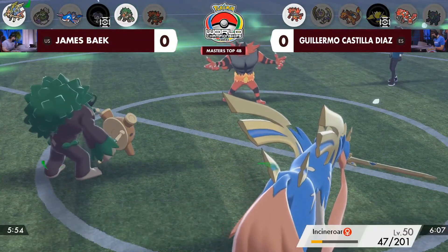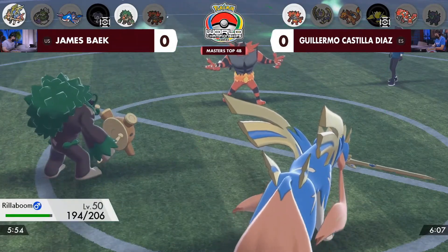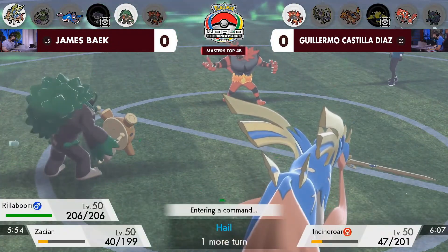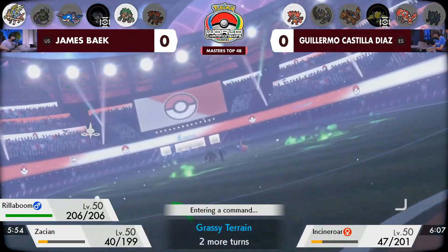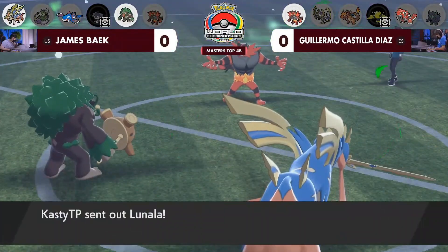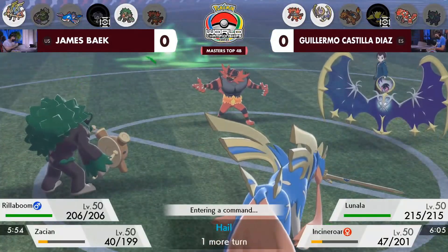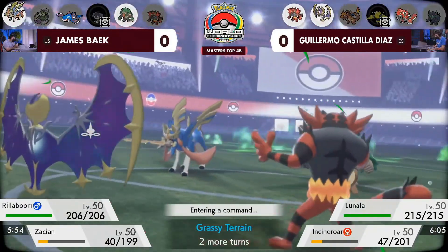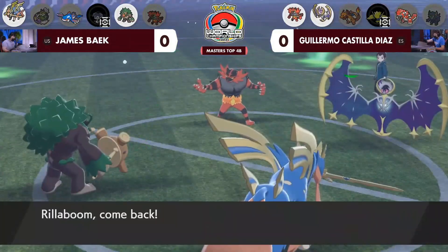Keeping the Incineroar around for another turn is pretty big here — being able to hold onto it for a Fake Out, potentially a Parting Shot to get away, is absolutely massive. The Rillaboom just seems to be causing some problems, trying to get those bits of damage down, and I think that's definitely where James needs to find a little more wiggle room. The Lunala is showing off — Guillermo is very much concerned about this endgame Groudon and Kyogre situation. The quickest way to address that would be to knock out the Zacian.